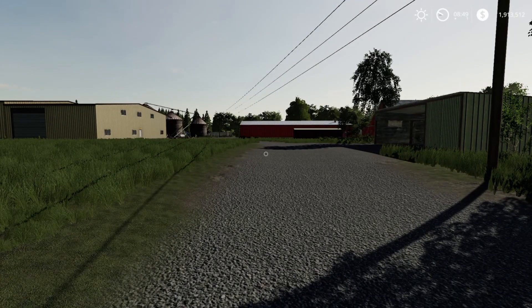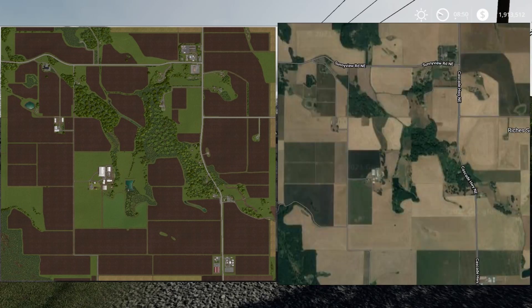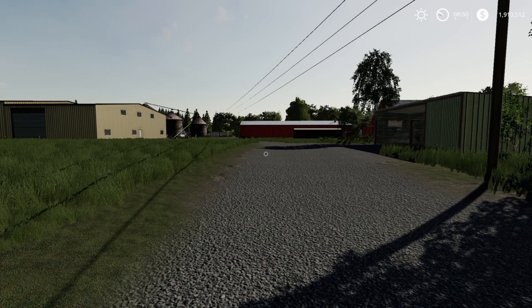Here are the two PDAs side by side. The one on the left is from the game; the one on the right is real world. Look how close those are. There are a few points on the corners where it doesn't quite match up, but all the outlines of the fields are so similar. Even the roads — look at the way they are on the east side of the map; that highway follows exactly the way it should. I highly recommend downloading this map.